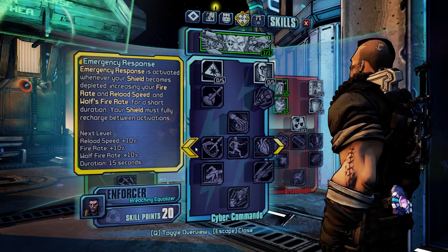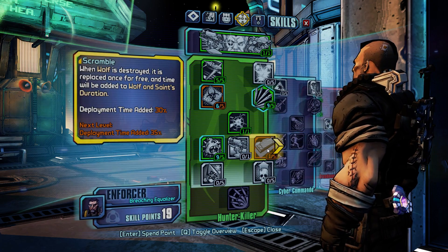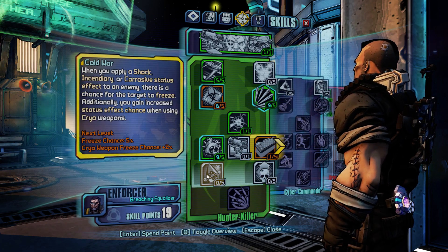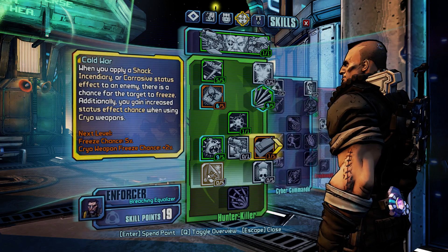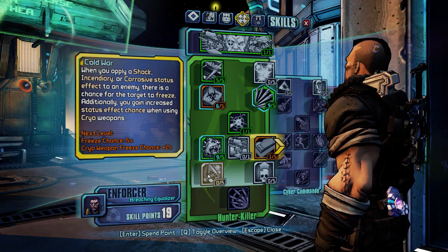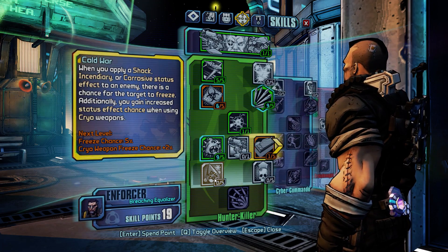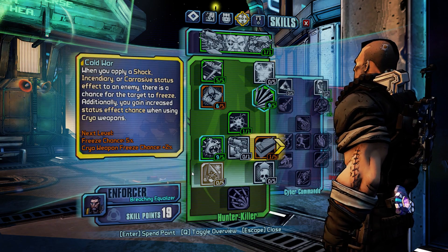I put one point in Scramble. It's very rare that it'll ever kill Wolf, but it does happen, and if it does you'll get a new one and more time. Some of the other skills: Cold War sounds like it should be good — if you use a shock weapon and shock an enemy, they should freeze. But I found it really doesn't seem to kick off at the stated percentage. I put five points in to get to 25%, and it was very rarely triggered. I find that one not very valuable.